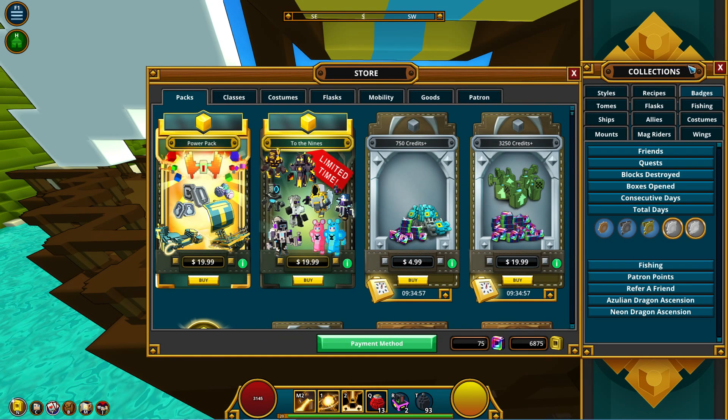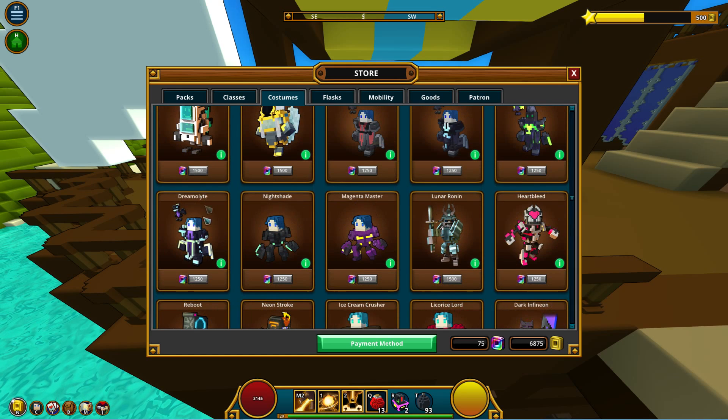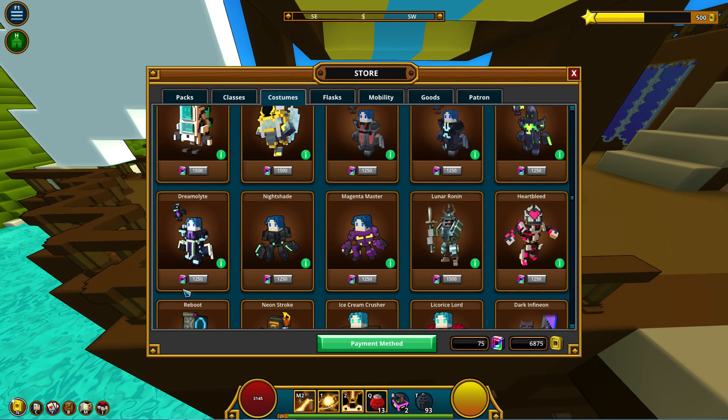The Dreamer Lights Boots are now the right color — I think that's a costume that came out with the To the Nines update. They were showing as brown, but when you go to the costumes they changed it to blue. The artwork wasn't updated, but when you actually buy it you can see it's blue.